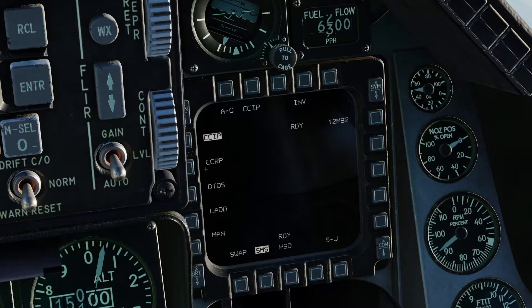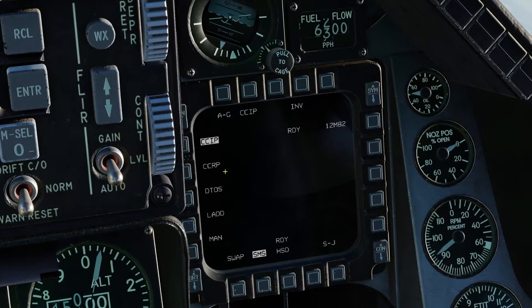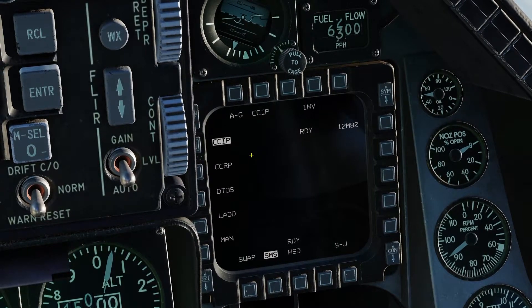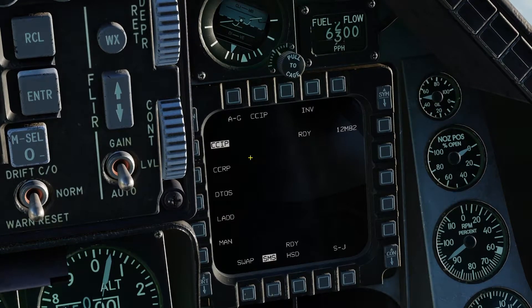On the other hand, CCRP is in many ways the opposite. It's less accurate, so mostly used against larger targets, and it lets you stay at a high altitude, which makes it harder for your enemies to shoot at you, and pretty much takes out the option of you damaging yourself. Because CCRP is the preferred method to drop guided bombs such as laser-guided ones and JDAMs, I'll keep that for those videos, while focusing today simply on CCIP.